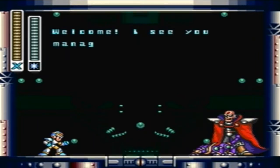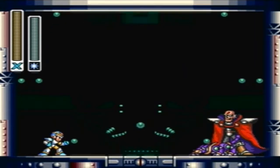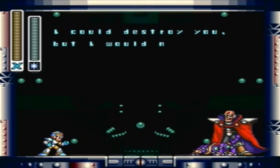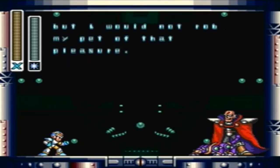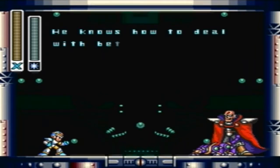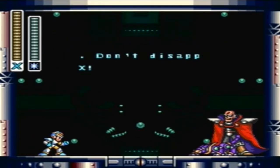Our old pal Shotgun Ice. I see you managed to get here by yourself. Very impressive. I could destroy you, but I would not rob my pet of that pleasure. He knows how to deal with betrayers. Should you live, I will be waiting for you. Don't disappoint me, X.